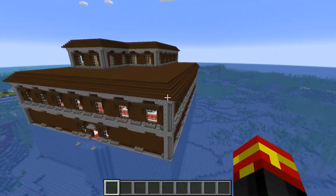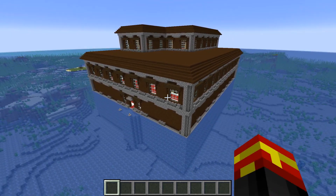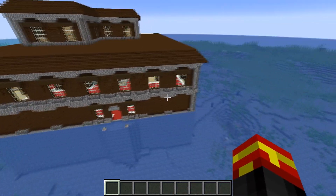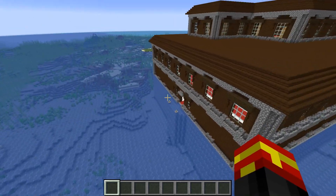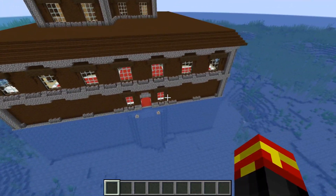As you guys know, I do love Woodland Mansion seeds in Minecraft, but this one is kind of nuts. This one has a Woodland Mansion in the middle of the sea — in the ocean. As you can see, there is nothing nearby. It's a standalone Woodland Mansion in the middle of the water.